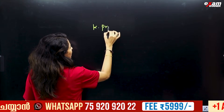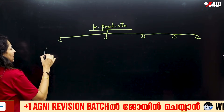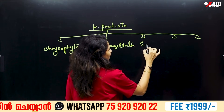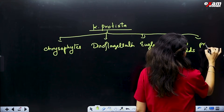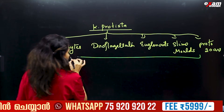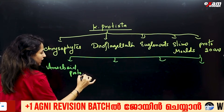Kingdom Protista is divided into five groups: 1. Chrysophytes, 2. Dinoflagellates, 3. Euglenoids, 4. Slime Molds, and 5. Protozoa.